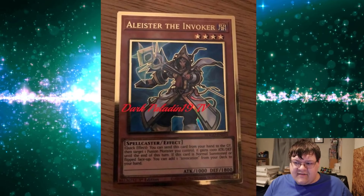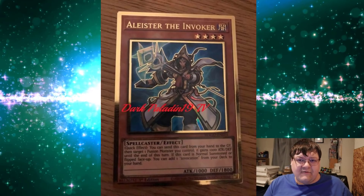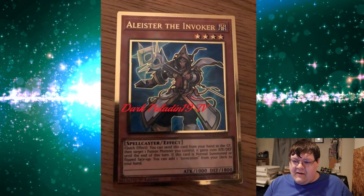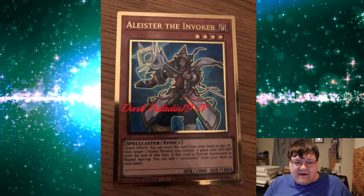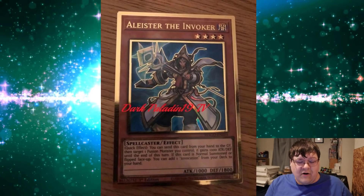Konami did a fantastic job across the board with all of these alternate reprints — except Borel Sword looks kind of derpy, and Stratos looks constipated. But Appaloosa and Alistair are fantastic. I'm very happy that Konami's doing cool alternate arts.